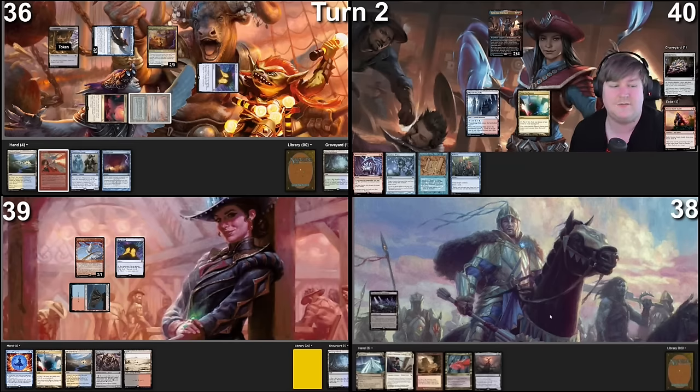Untap, draw. We did it, folks. I'm going to start with Mox Opal. Assuming that's good, I'm going to ditch Baradur. Tap four — attempt to cast Shield Sphere.